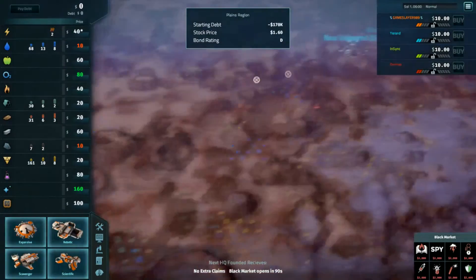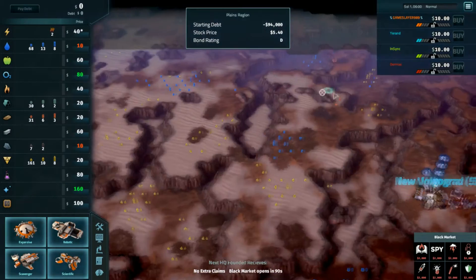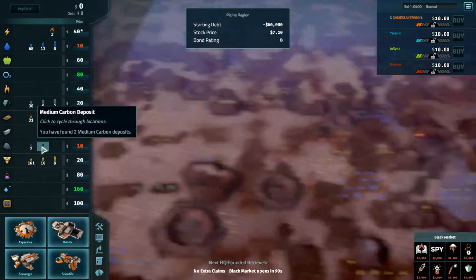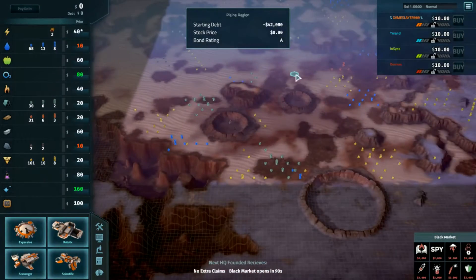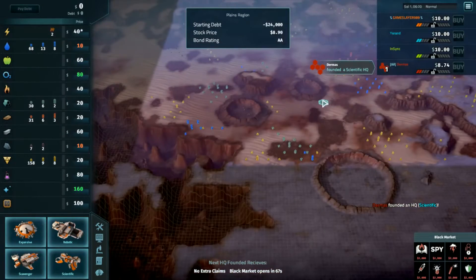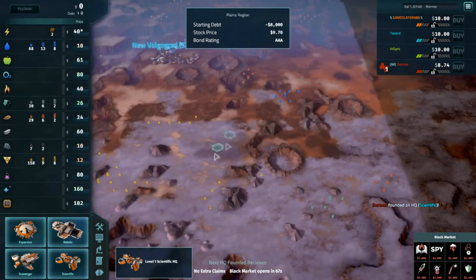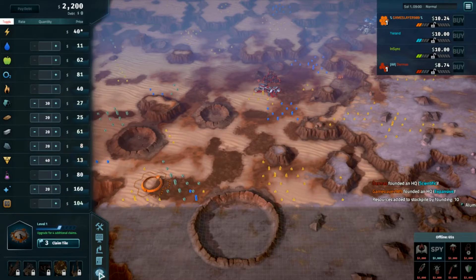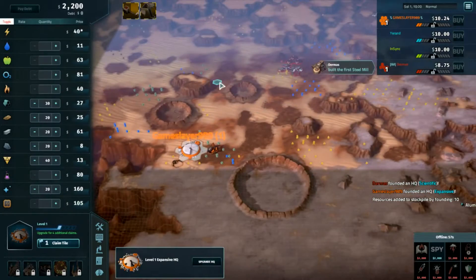Hello everyone and welcome to game number two, round four of our FFA tournament — Game Slayer, Year End, NSYNC, and Dermis participating. Game Slayer taking game number one very easily with strong transitions throughout. This map once again has a very large number of resources, also potentially two different scavenger spots despite the very low amount of carbon, so I have no idea where people are going to go. I would be terrified to go scavenger right now with nukes on the market — I'd be going scientific. The best off-world launch is electronics at 19K, so those markets are just horrendous right now.